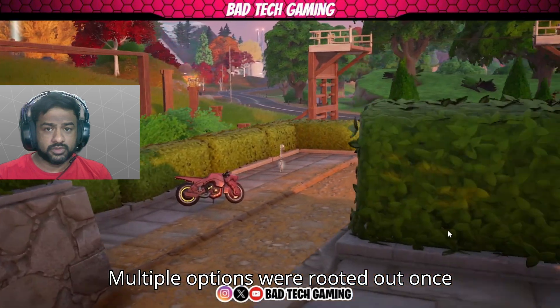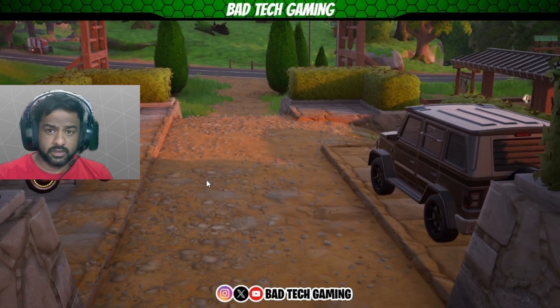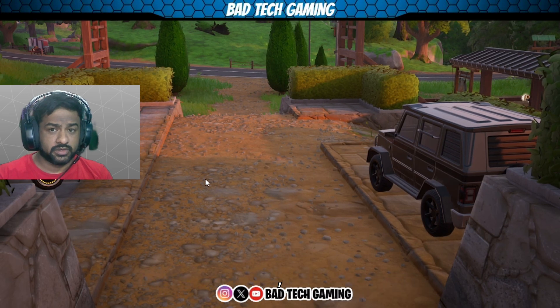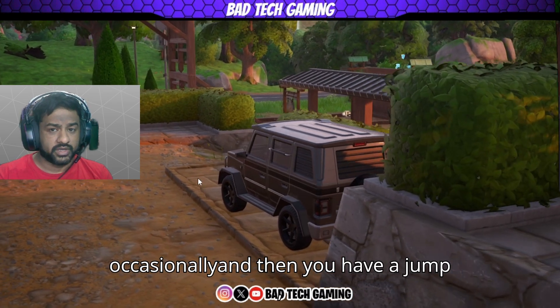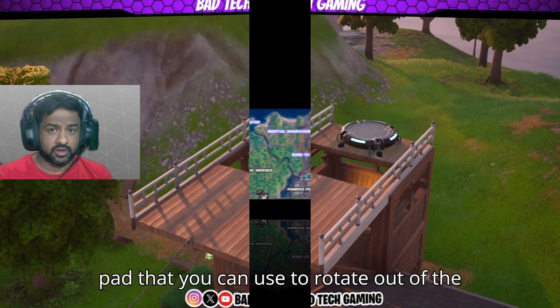There are multiple options to rotate out once you are done looting. First is the bike, then there's the G-Wagon that spawns occasionally, and then you have a jump pad that you can use to rotate out of the location.